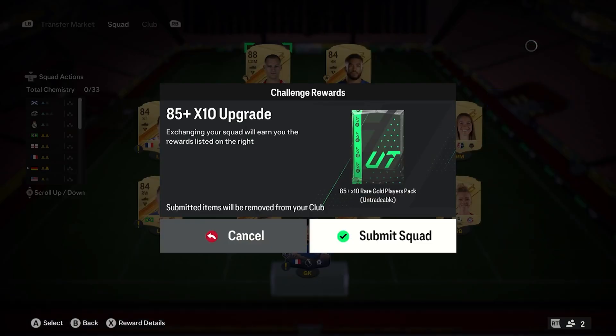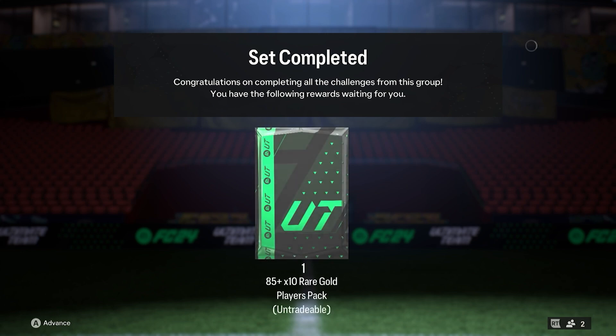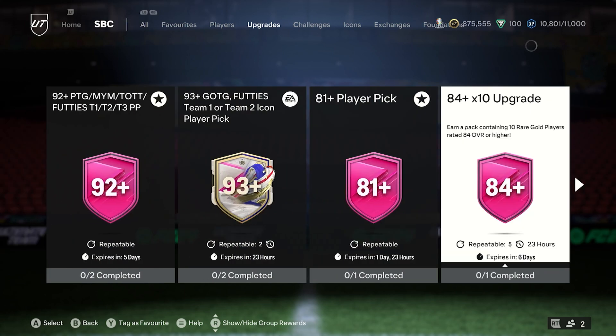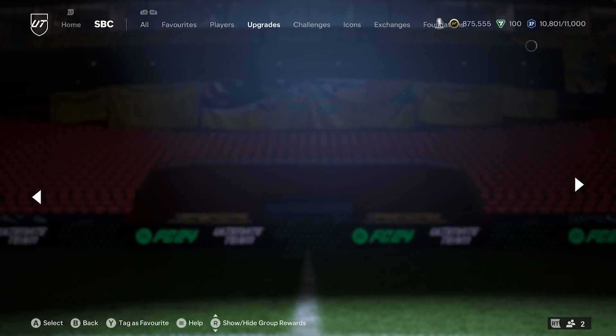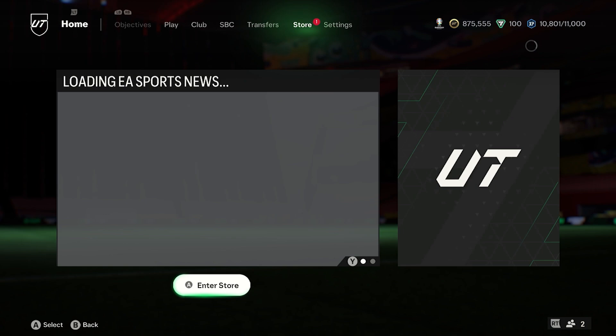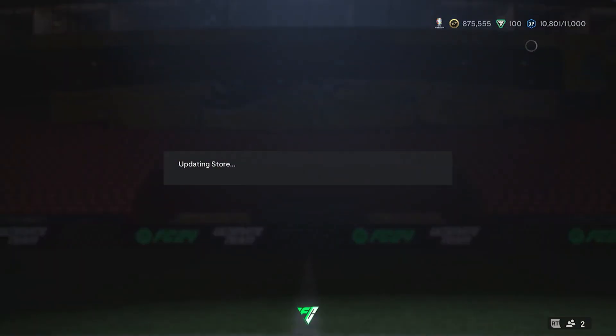EA have just given out the 85x10, but it isn't repeatable just yet. It does mean that it is going to be coming, and I can imagine in the next probably few days we might see it being repeatable more times. But at the moment it is just 1x 85x10 and 5x 85x10 every single day. It is still one Team of the Season or Team of the Week, and then also an 86-rated team, which is absolutely fine. You've got it once a day for the next six days. I can imagine we might end up seeing it five times a day, and then maybe the 84x10 ten times a day, and then it should switch to the 85x10 Unlimited.